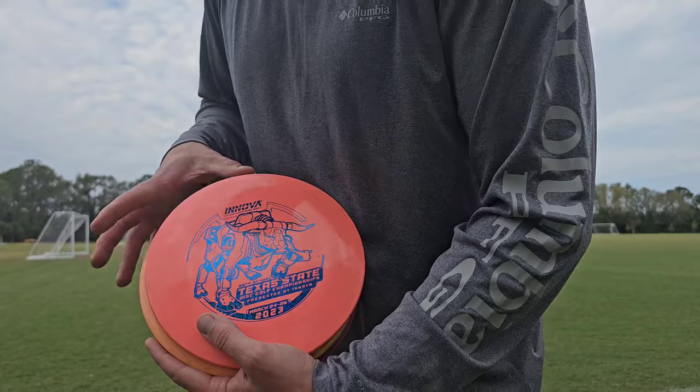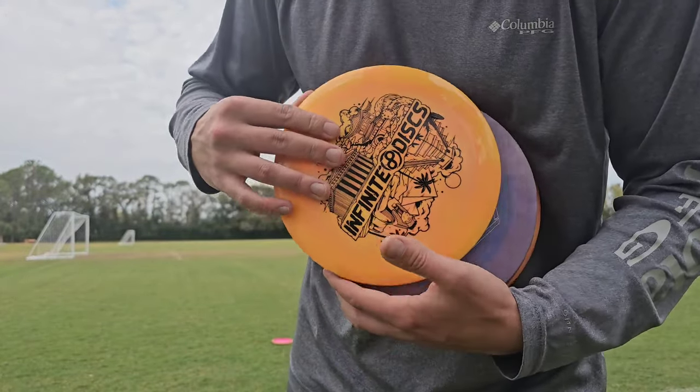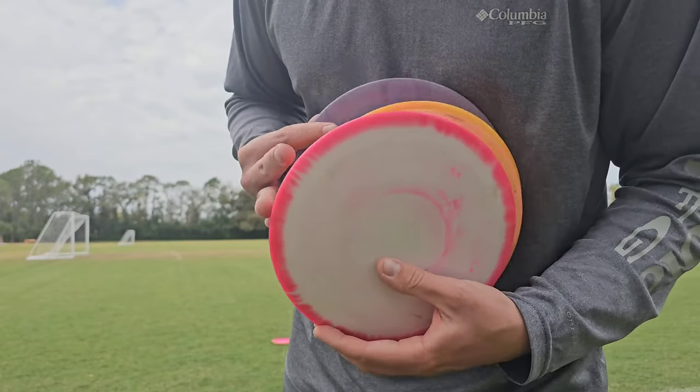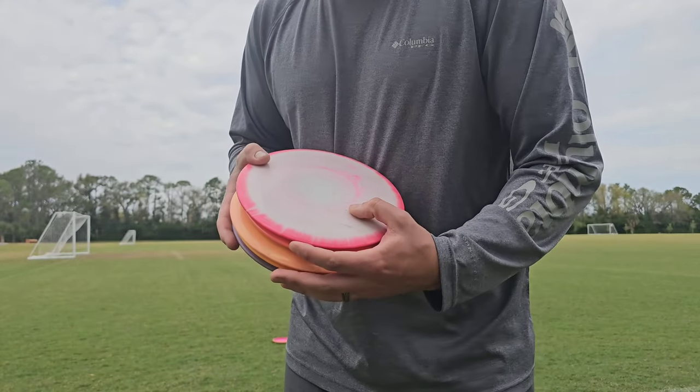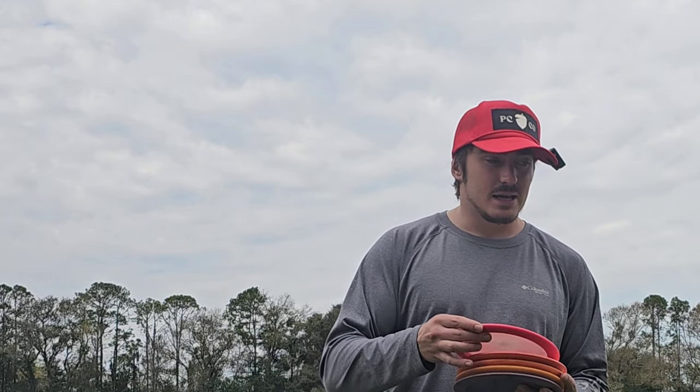Quick update on what we're throwing. We'll throw Charger, we'll throw Emperor, another Emperor, Pharaoh, and Halo Destroyer. So we have a variety of different stabilities and we will see how they fly, see what they do.